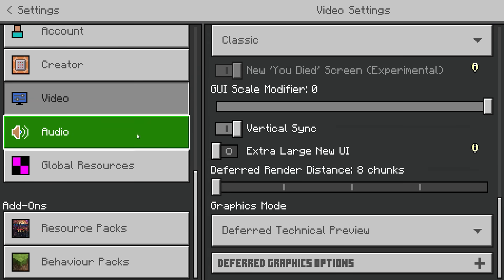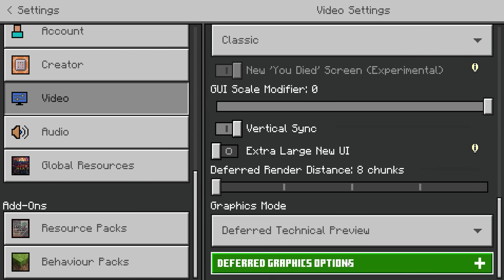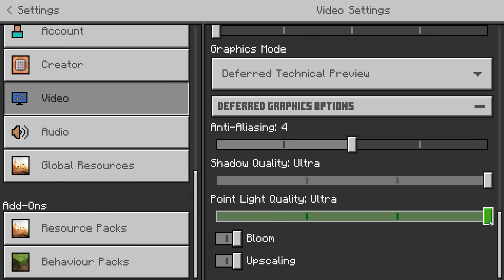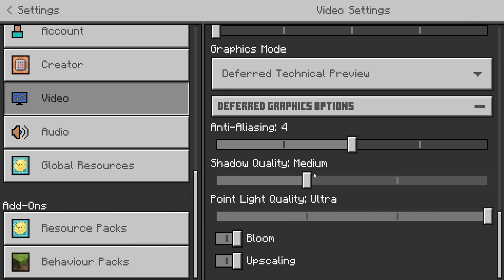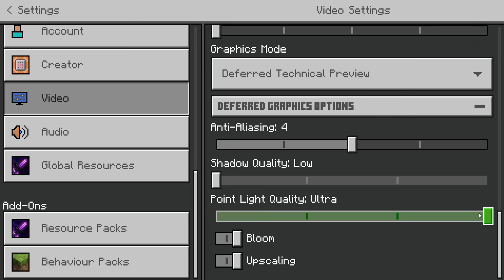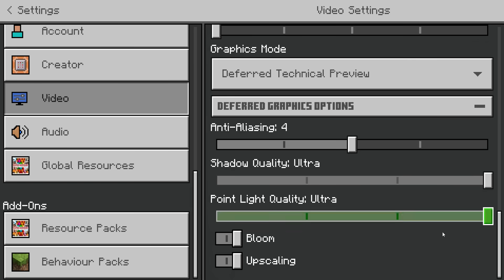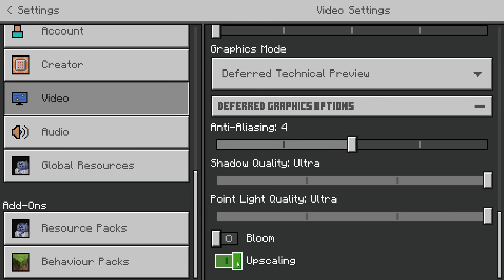Don't forget inside your Video Settings, underneath the Deferred Technical Preview, you have more graphics options like shadow quality and point light quality. I have mine both on Ultra. Different devices will require different settings — low-end devices will need low-end ones, then medium, high, etc. Tweak these to your own satisfaction. You also have upscaling and bloom. The upscaling was previously linked to RTX, and I'm not 100% sure what it offers within shaders.